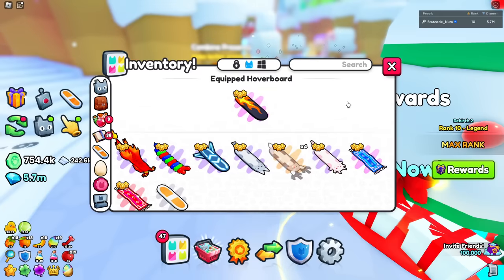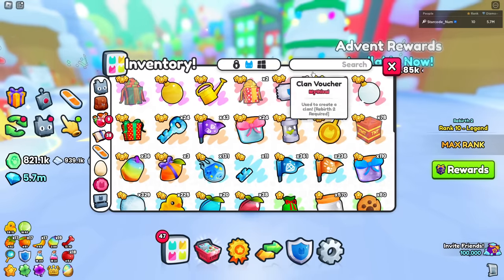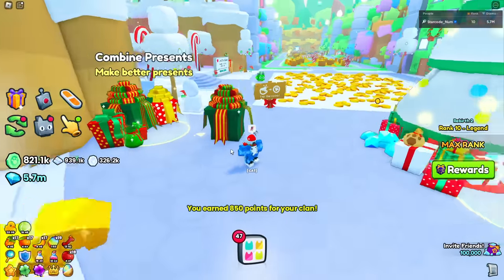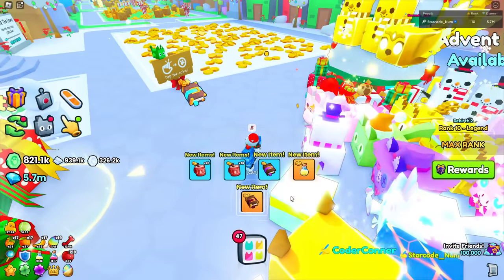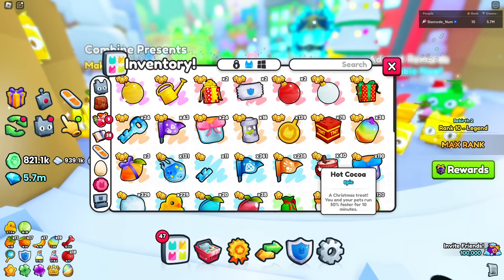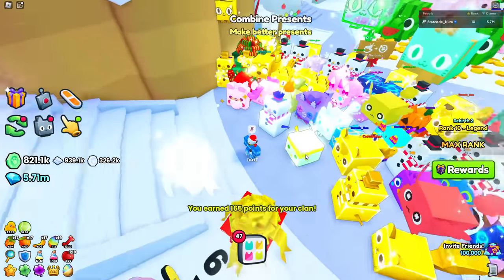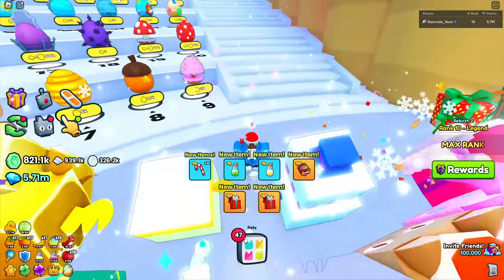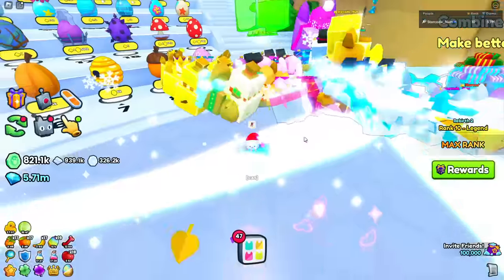Let's open these titanic Christmas presents - three, two, one, open! It's getting massive... okay it didn't get that massive but it is giving us a bunch of cool rewards. We got a bunch of hot cocoas which make your pet move 50% faster for 10 minutes - not bad at all! Let's open more large ones to get more points for the clan. Oh my god, I got a present cat! That is actually a pet but it's not that good.